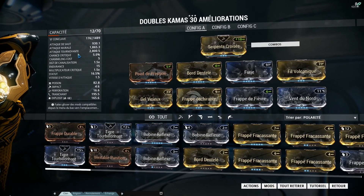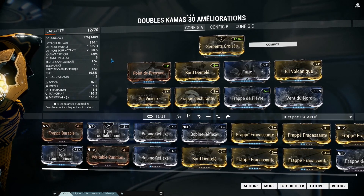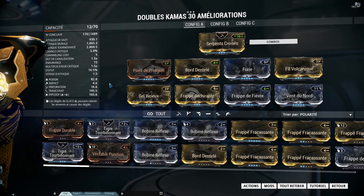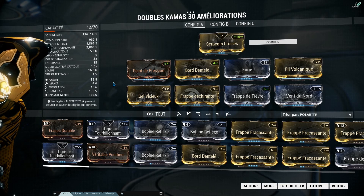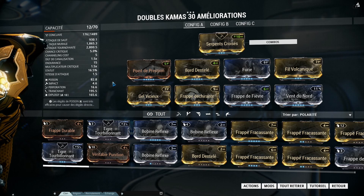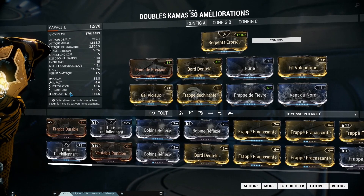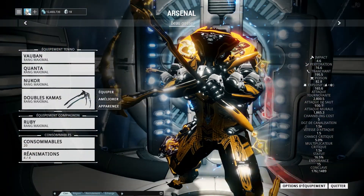Donc niveau d'une attaque tournoyante on est à 2800, attaque murale 1800 — on est vraiment plutôt pas mal. Donc le statut, vous voyez qu'il est très bas. Même en augmentant les pourcentages de statut c'est un peu dommage, c'est ça qui est un peu bête sur ces armes. Par contre, on peut augmenter je pense un peu plus. On reste en explosif avec du poison, et on reste sur le tranchant aussi.